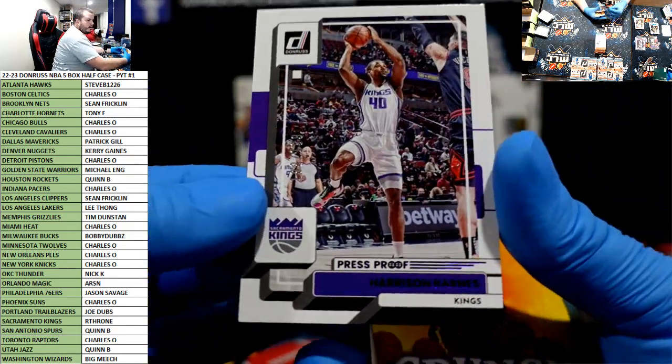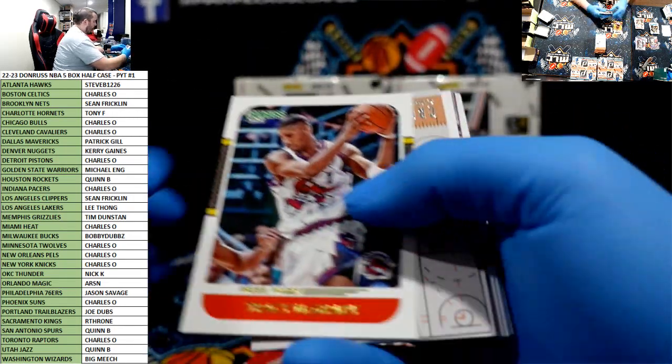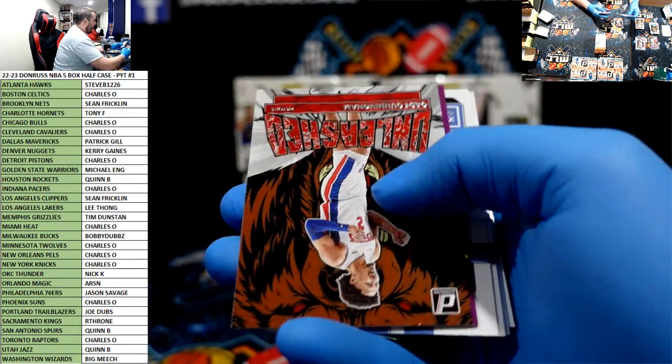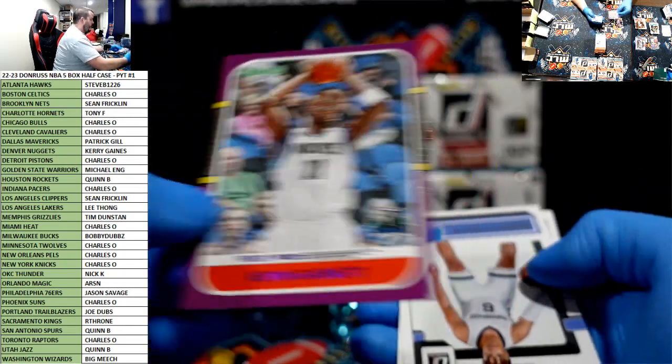Harrison Barnes to $199 for the Kings. Press proof Crunch Time of Trae Young. Press proof McGrady. I am not good. Another purple press proof KG for the T-Wolves.